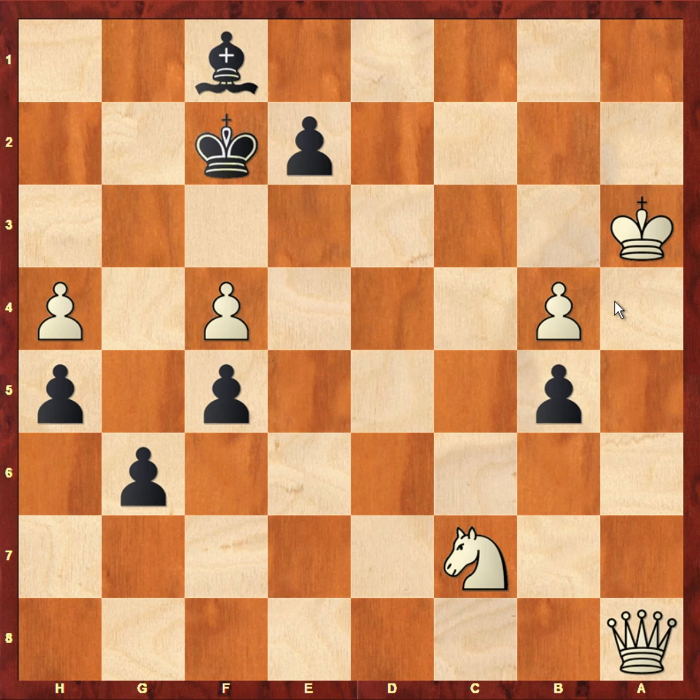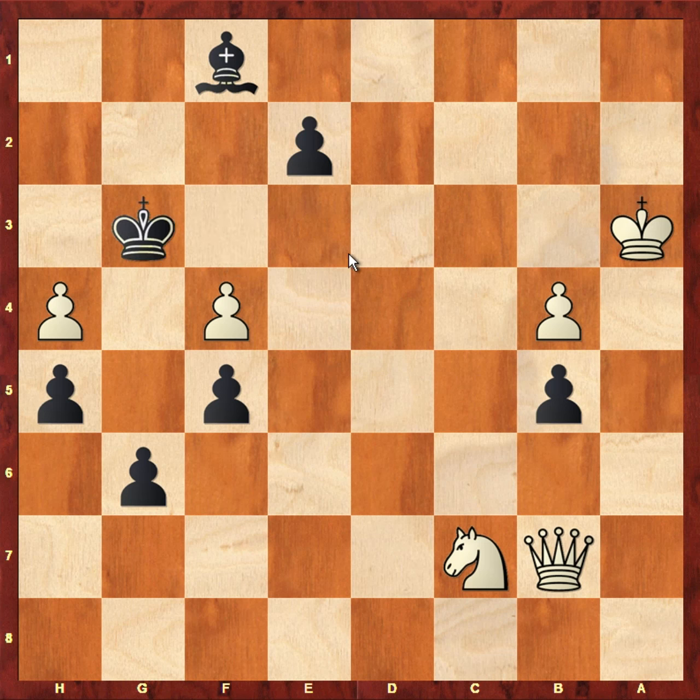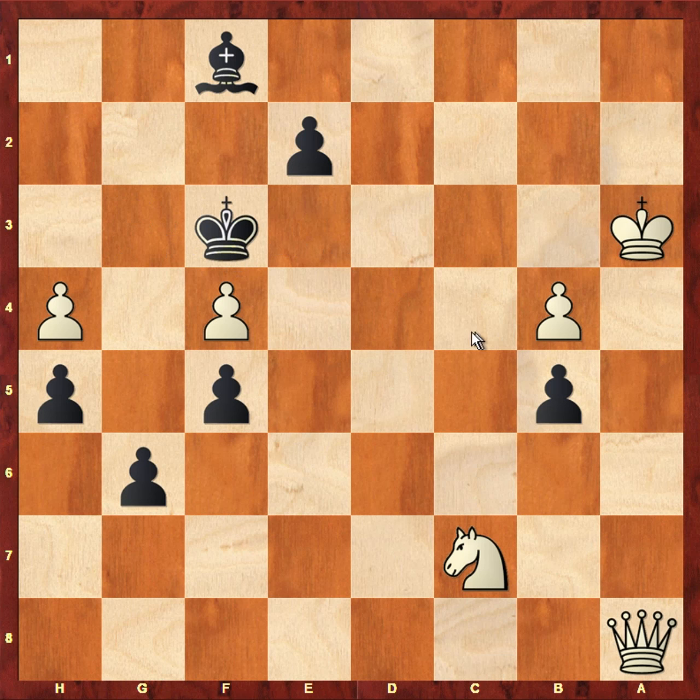So after e2, not queen to e8 but queen to a7 check, black plays king to f3. The only two moves that stop black from promoting straight away are queen b7 and queen a8 check. This is quite clever by Stockfish: if queen to b7 check, king to g3 would be played and white has no more checks and cannot actually prevent the pawn from promoting. So therefore queen to a8 check, not queen to b7 check.